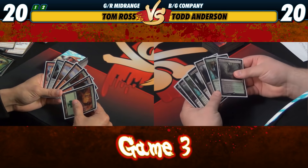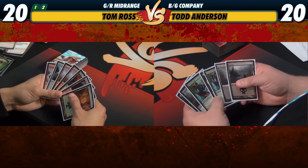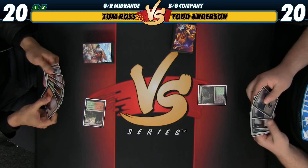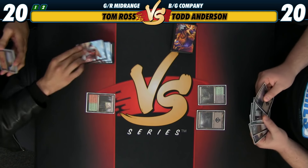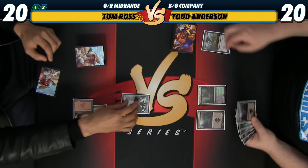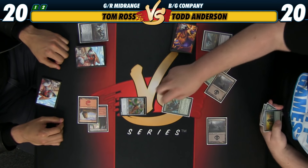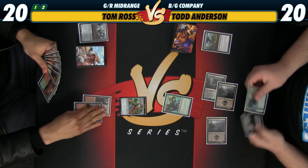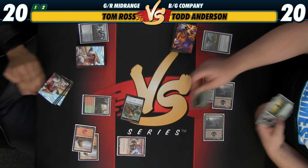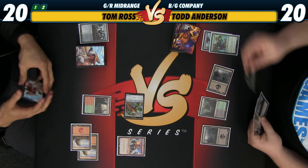Here for game three on the play again with the seven. We desperately need one more land, can't really function without it, but I think you've got to keep hands like this. Just got to hope to draw spells. Still have Chandra and stuff in my deck. I'm going to just go ahead and Grasp that guy. Throw up my net. I'll pop it — Thopter Engineer, pass. Kill it. Duress you, get your Arlin Chord. Nothing? Just a bunch of lands?